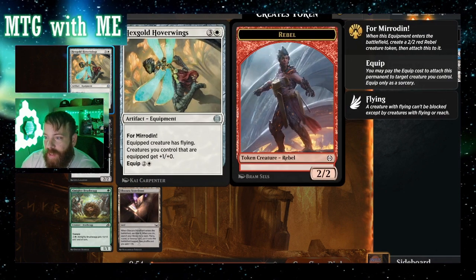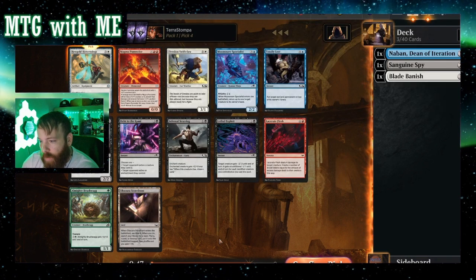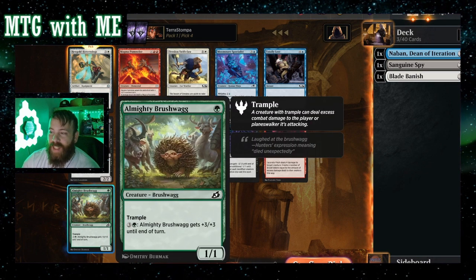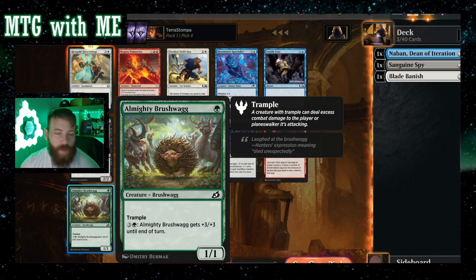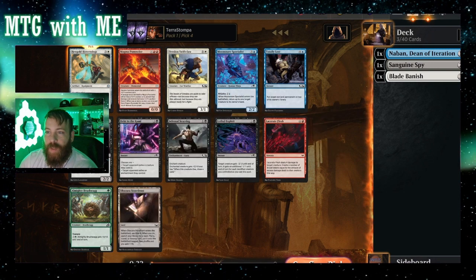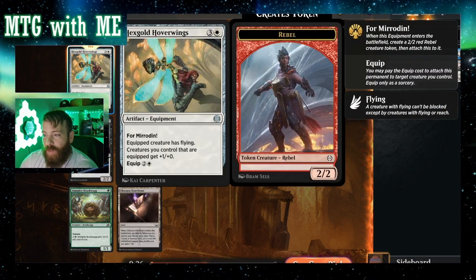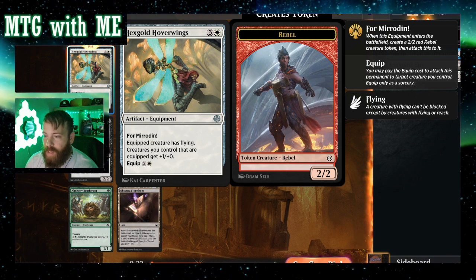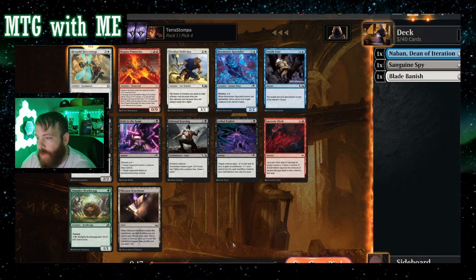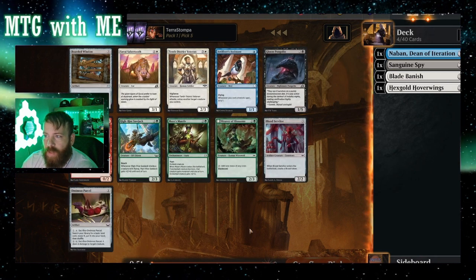Ooh, For Mirrodin! The flying one — creatures you control that are equipped get plus-one plus-zero. Maybe we switch it up and do an equipment deck. Bush Wag is a pretty solid trample one-drop — by turn four you're swinging with a four-four trample, that's actually pretty good. I'm either going to go with Hexgold Hoverwings or Bush Wag, but I really like the flying — it's a three-two flyer, that's so good.